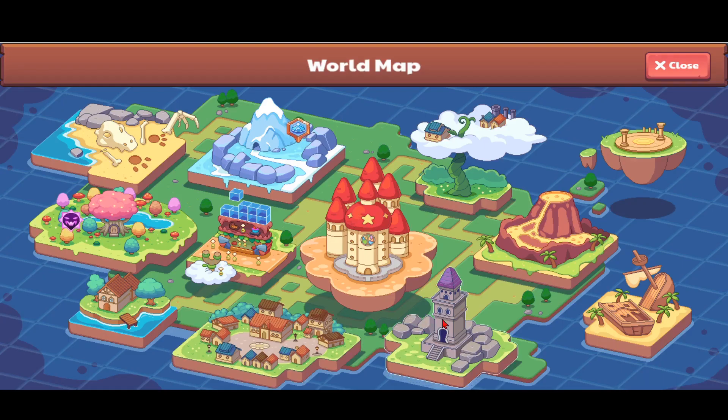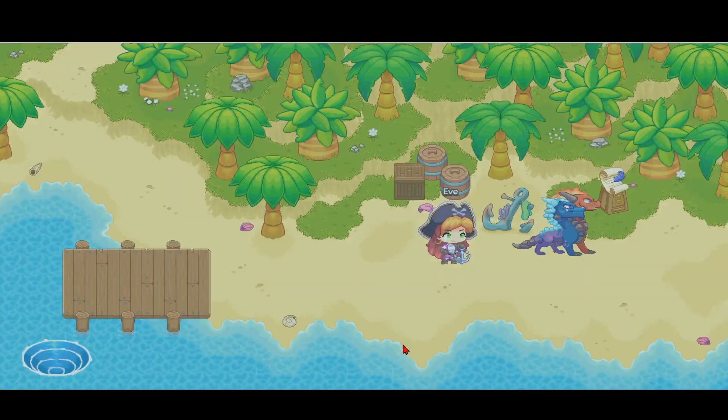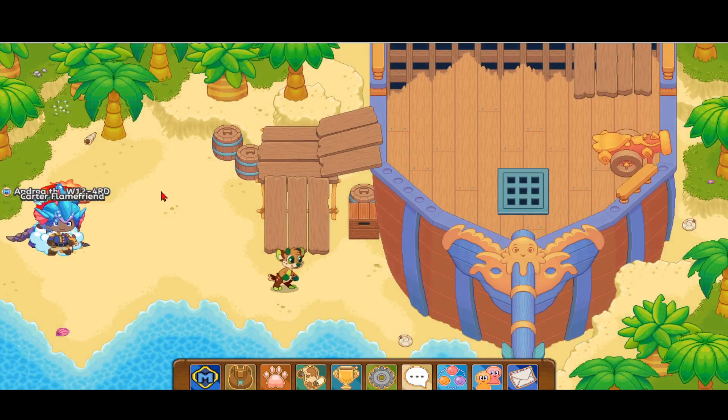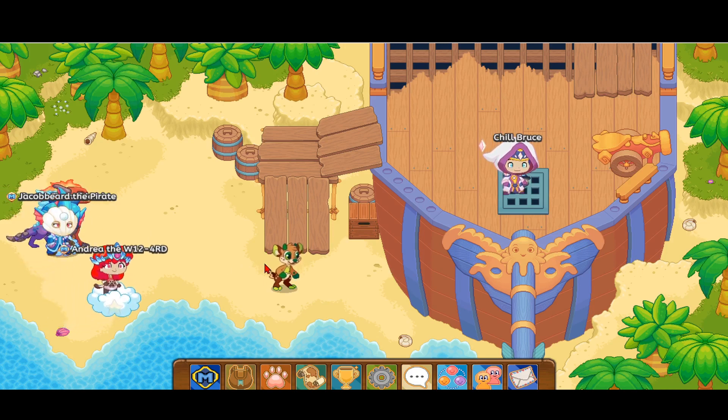The first thing you want to do to get this fire element pet is go to the world map and head over to Shipwreck Shore. Then head over to the right and you will see the screen. We want to go up onto the wood plank up here, but in order to do that we have to battle the Trip Drop monster over here.